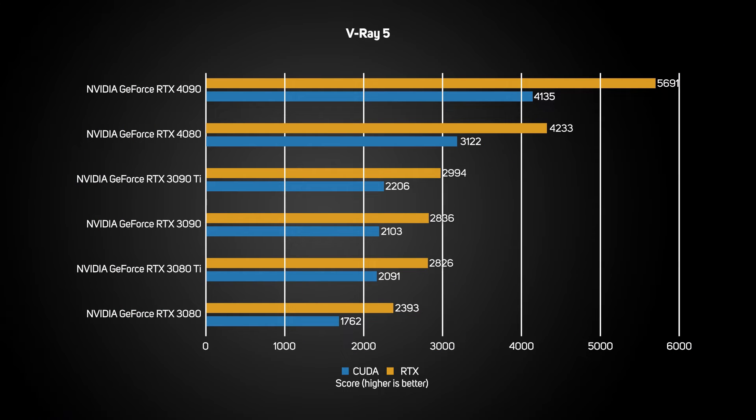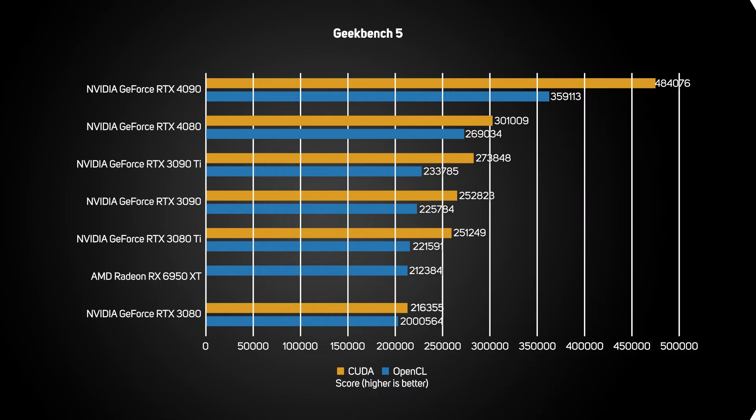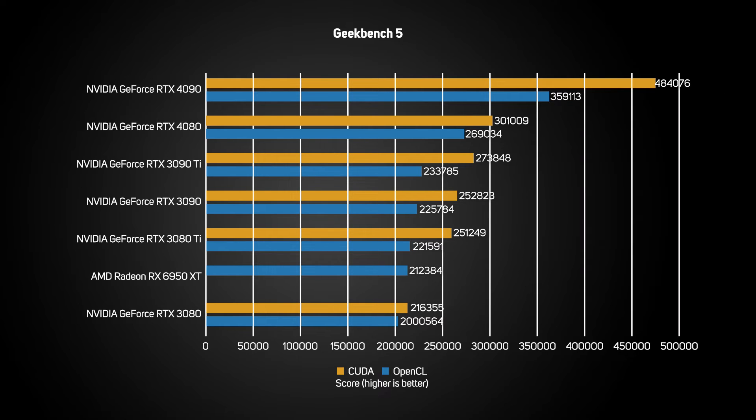Graphics card performance isn't just critical for gaming — it's also an essential tool for content creators, especially with the Nvidia Studio driver. V-Ray is a great example, with the 4080 rendering 41% faster than the 3090 Ti. We also ran the Octane rendering benchmark, once again seeing the 4080 pull well ahead of 30 series GPUs with a 36% lead over the 3090 Ti. In Geekbench 5, which runs through a variety of compute calculations in both OpenCL and CUDA mode, the 4080 proved 10% faster than the 3090 Ti — the smallest difference of any benchmark.